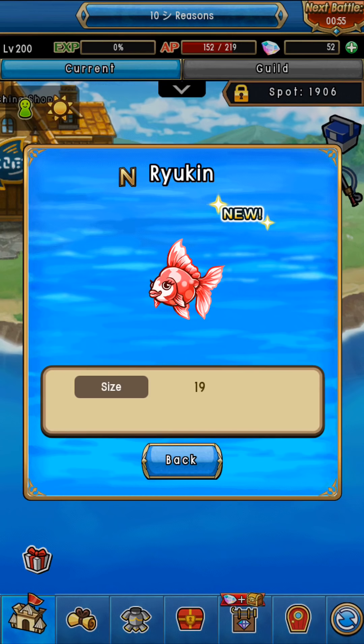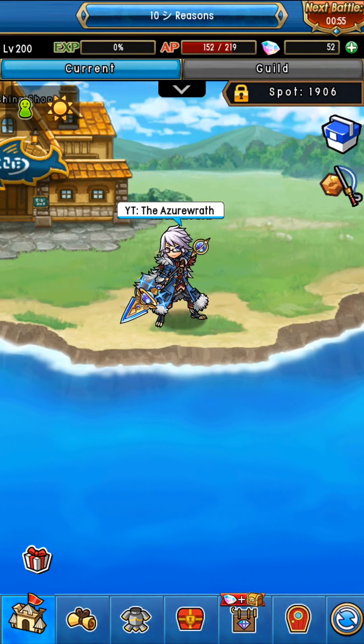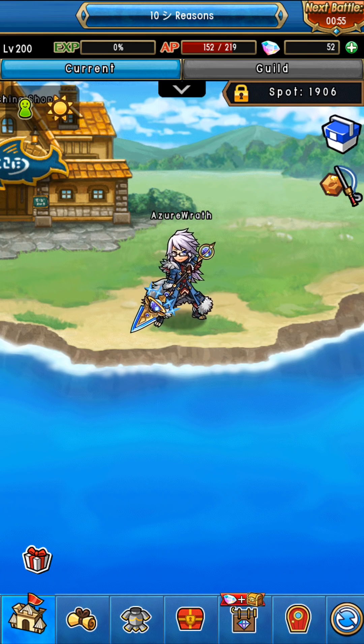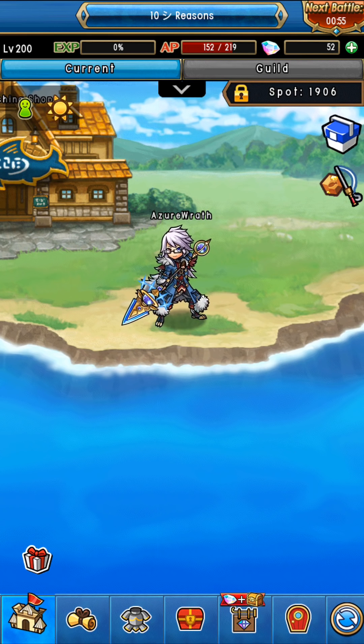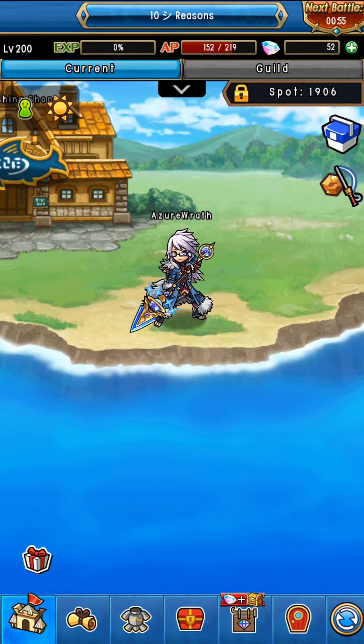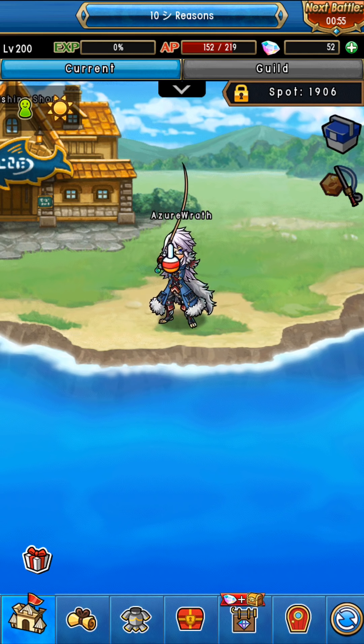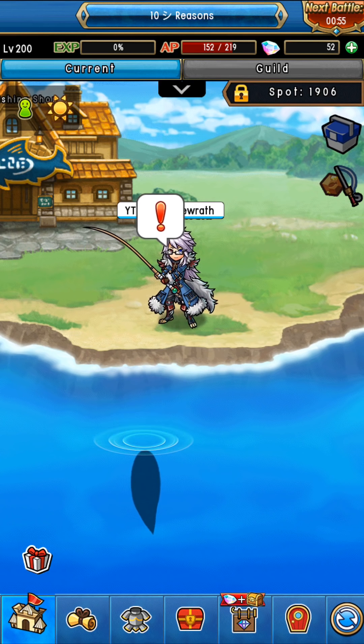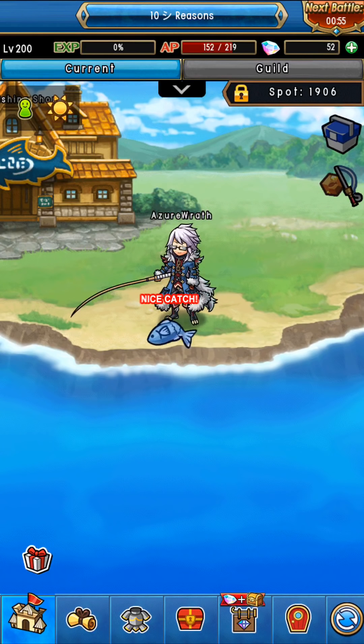There's a difference between a 'nice' and a 'perfect' catch. If you get a perfect, it's a lot easier to catch the fish; if you get a nice, it's a bit harder but still definitely possible. It's kind of like Pokémon fishing — you throw it down, tap, wait for a shadow of the fish, and as soon as you see the exclamation mark, keep tapping until you catch the fish.